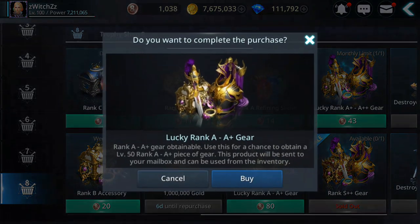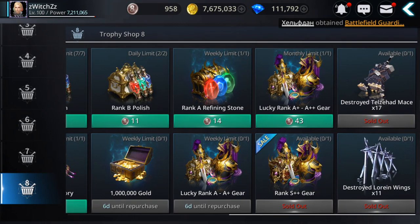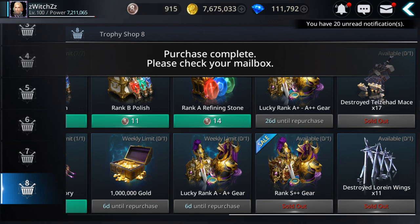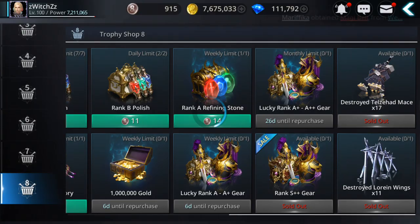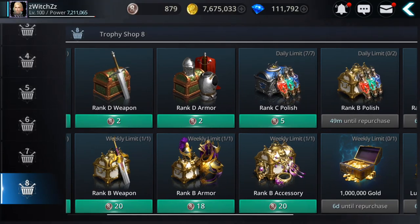You can buy A to A plus gear, and A plus to A plus plus gear from each character. Also some polishes — rank B and rank A refining stones, and B accessories.